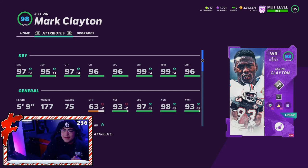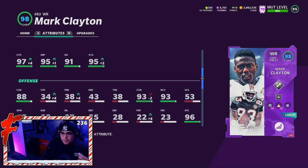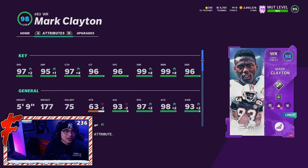Clayton is 5'9", 177 lbs with 63 strength, which is usually a problem when it comes to fumbling — being light with low strength. But Clayton does have 88 carrying, so the card should have no problems. And it's Madden 21, cards rarely fumble unless they have low stamina, which shouldn't be a problem for Clayton with 95 stamina. After the catch: 93 COD, 93 ball carry vision, 95 juke with a 95 break tackle — he hits the juke move threshold. This card's going to feel amazing, just like he did at launch.